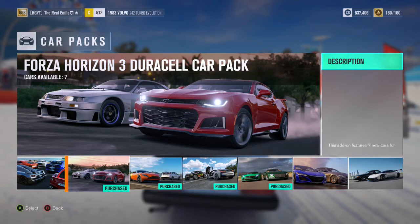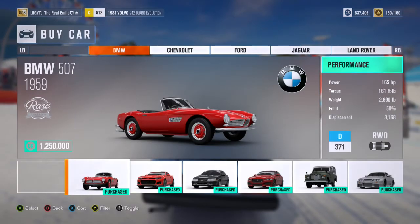Let's get into the cars — there are seven in this pack. We're kicking things off with the 1959 BMW 507: 165 horsepower, 161 foot-pounds of torque, 2,690 pounds of weight, 50-50 weight distribution, rear wheel drive, D-class car, 371 PI. The BMW 507 is a pretty cool looking car. I'm not a huge fan of classic cars, but I can imagine if you put a couple of parts in this and build up to maybe C-class or B-class, it could be a very good handling vehicle. Not a car I'm hugely excited for, but it is a nice addition nonetheless.